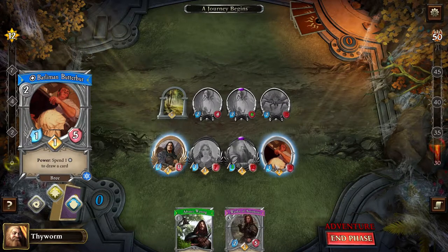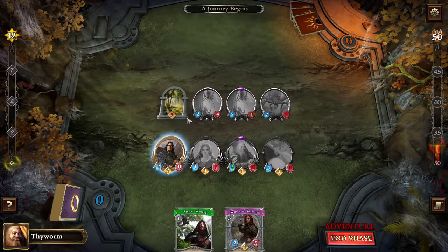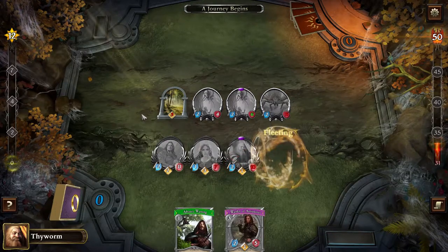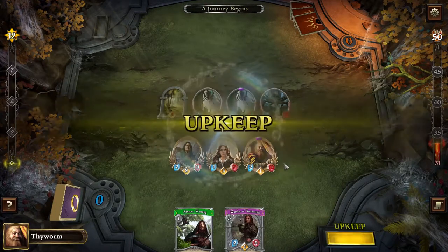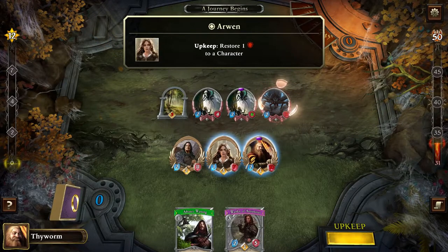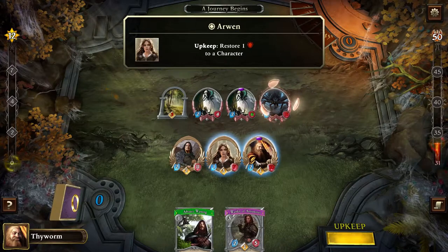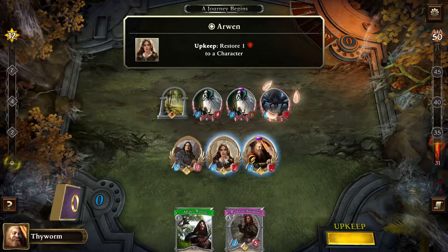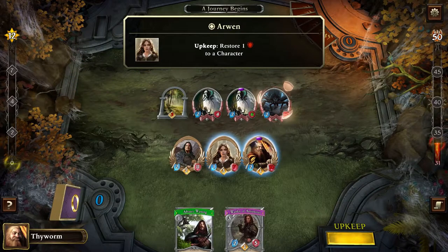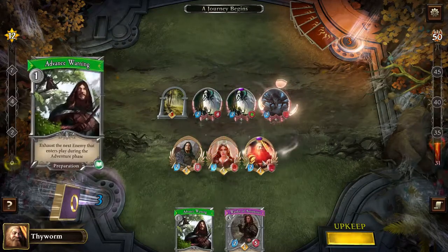I think I'll use Aragorn to resolve the Glint of Steel, and we'll do the same with Aragorn — he cannot stand alone. You see fleeting: the guy is gone. This is the upkeep phase — basically the phase between two rounds. Because of Arwen, one of my three heroes — Aragorn, Arwen, and Gimli — I can restore one health to a character during upkeep. Also Gimli will restore one health because of the buff I gave him earlier. So we'll use this on Arwen, and Gimli is healing himself.